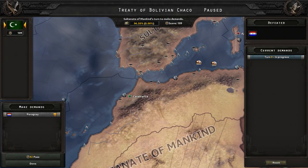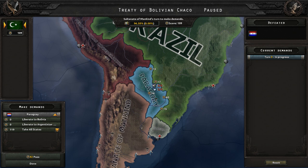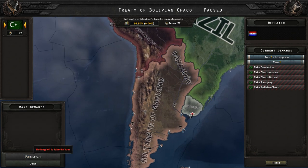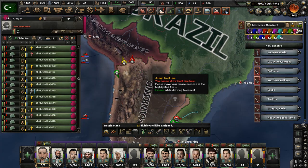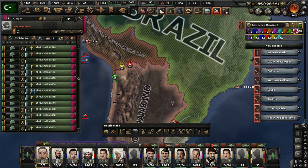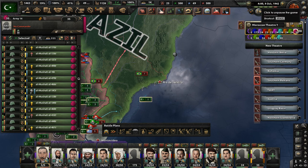Paraguay has capitulated to our forces. Take all those states — that's one country out of our war in South America. They're going to be under our control. Just annex everything there. Let's continue to push — we're probably going to have a few divisions try to go for Brazil at this point. Have them advance into the Peru-Bolivian Federation as well as Brazil and get toward Rio de Janeiro. Begin that offensive line order.